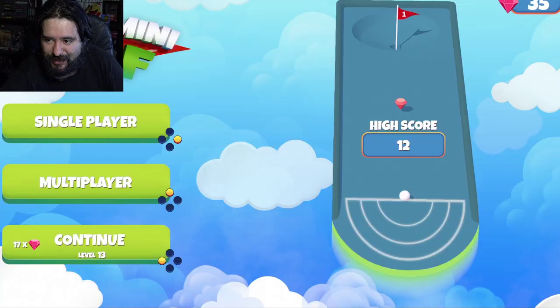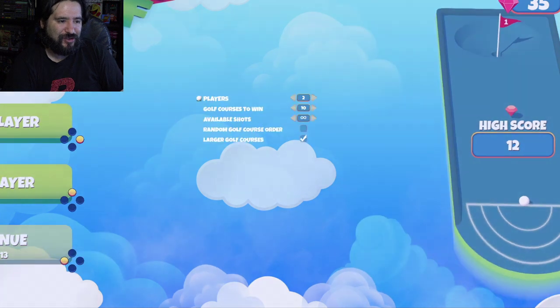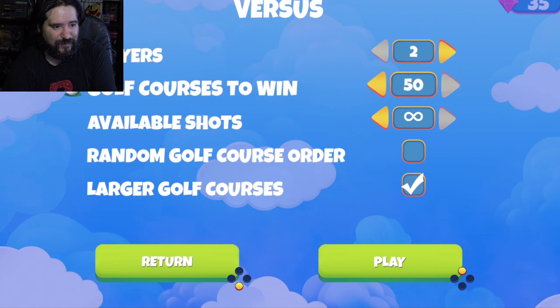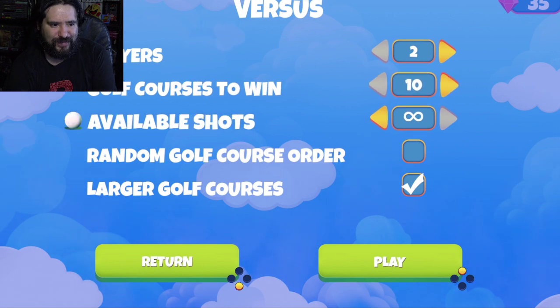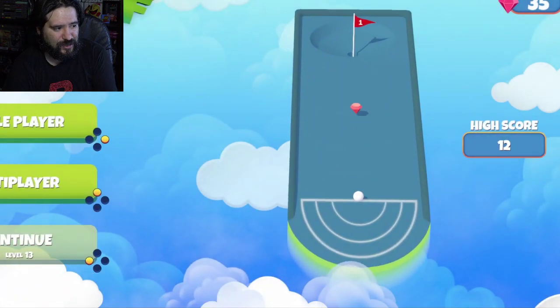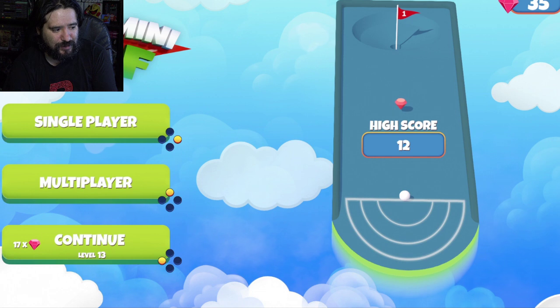I did notice one thing — there is a multiplayer mode. It's couch co-op and you can play up to four people. You can do best out of 10, 20, 30, 40, or 50 holes — could you imagine doing 50 holes? You can do unlimited shots, random golf course order, and larger golf courses. It's cool that there's a multiplayer option.